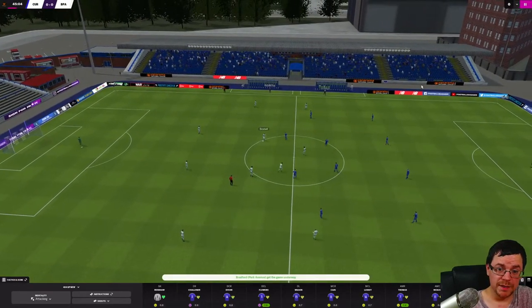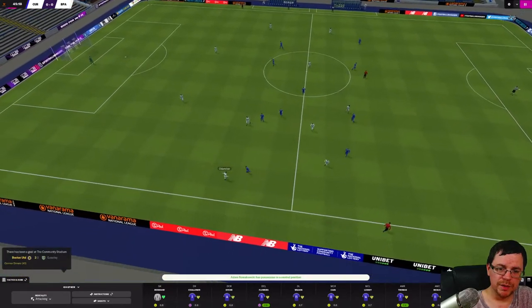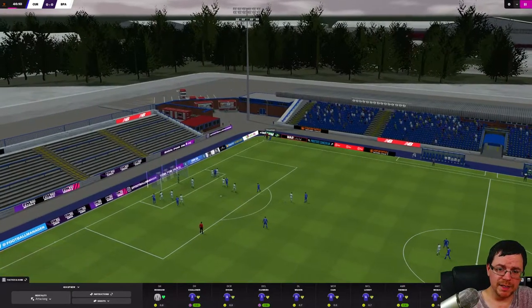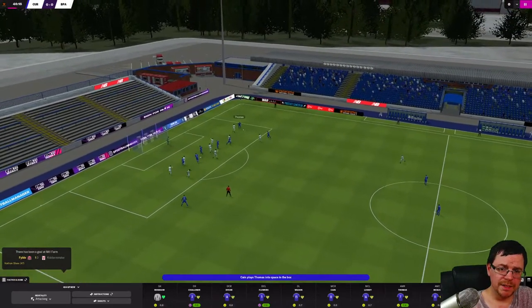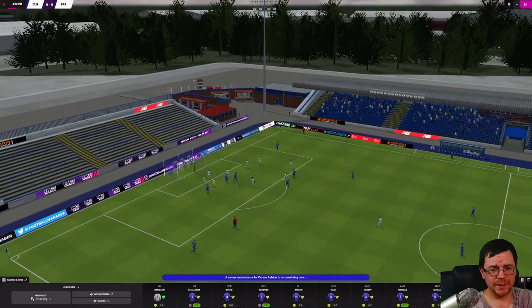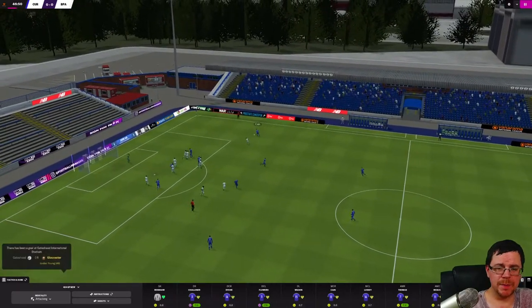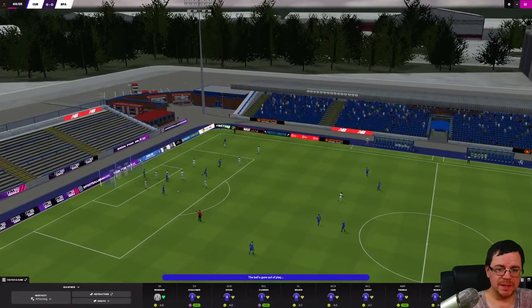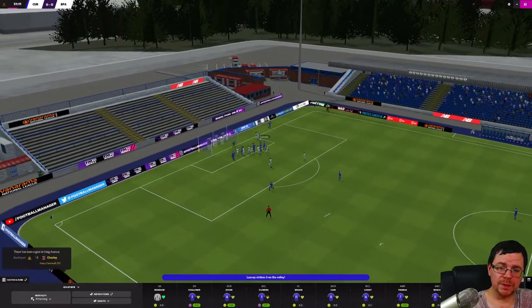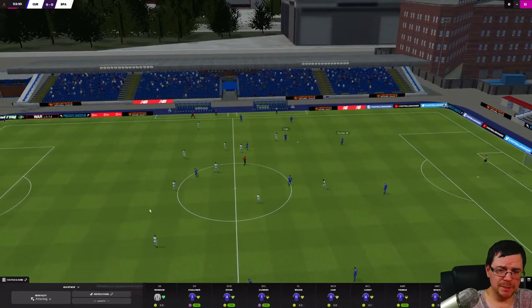The second half is underway - hopefully we can get our noses in front and get one over our former team. Flowers goes up - we win a corner. Thomas to take, sends it across, gets to Cain, Cain to Thomas who does a beautiful little turn, Max Dyche to Cain who tries his luck but kicks it straight at the defender - corner again. Thomas sends it long, couldn't quite find his teammate. I said we're dangerous on set pieces and corners but the past half dozen corners nothing has happened.